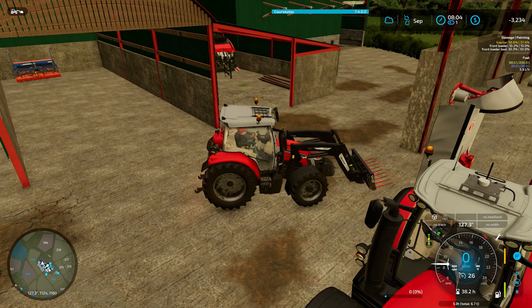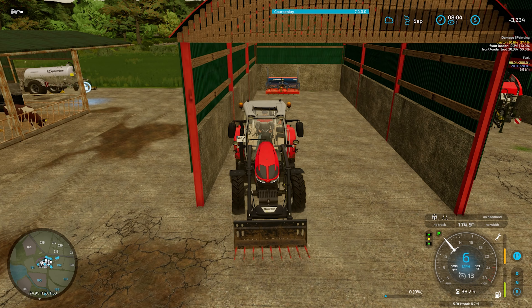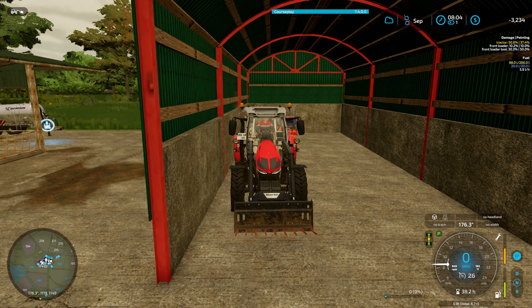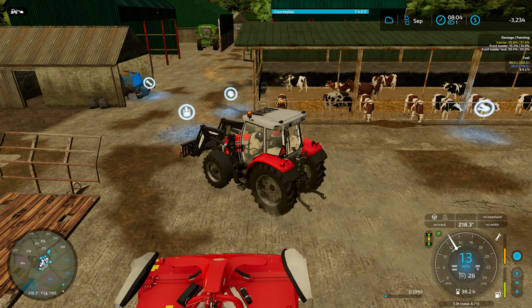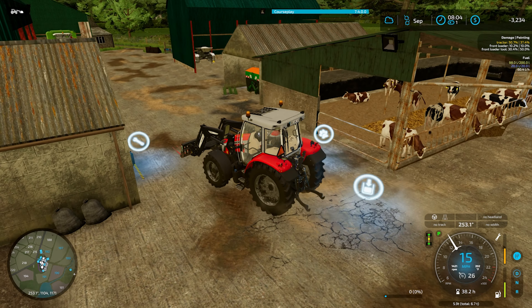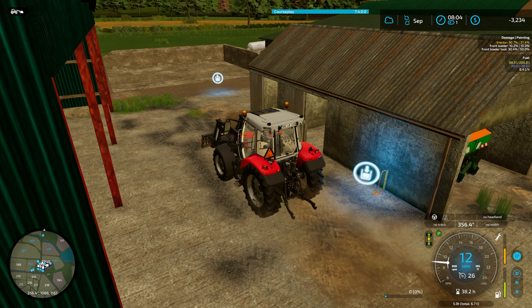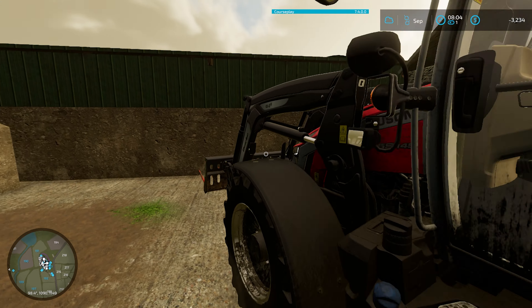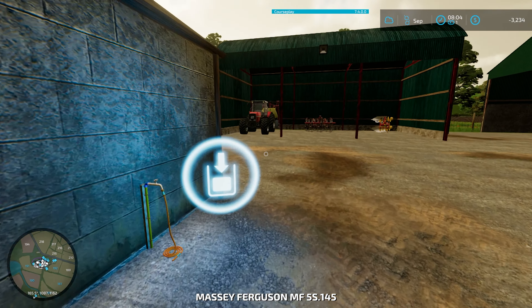Gosh, these cows are loud. Let's go ahead and park this real quick. We'll start selling a few items off to try to get over that $3,000 and get us some pallet forks purchased. I'll use this tractor to bring everything into town — actually, that's not a good idea because it doesn't have a front attachment. Let's head over to our other tractor right here.